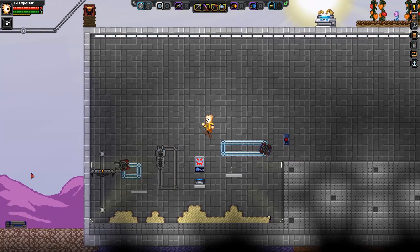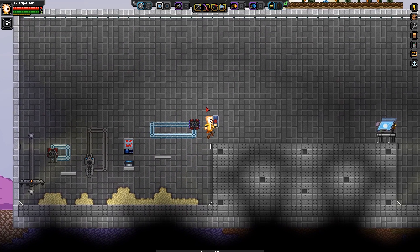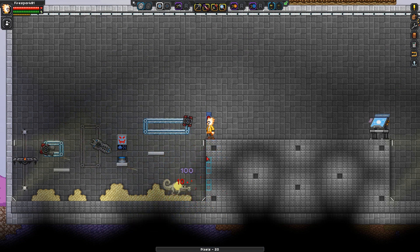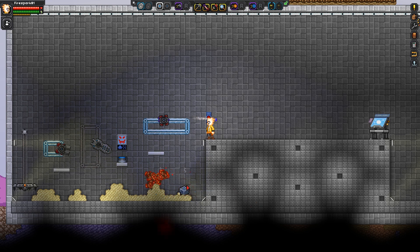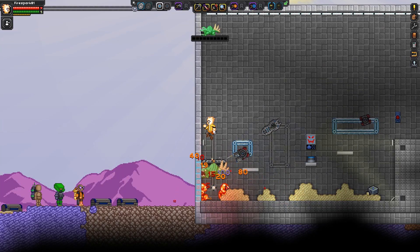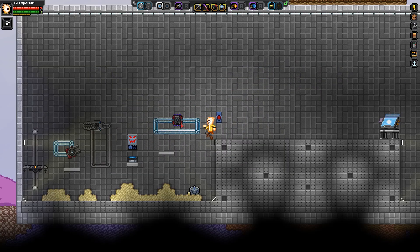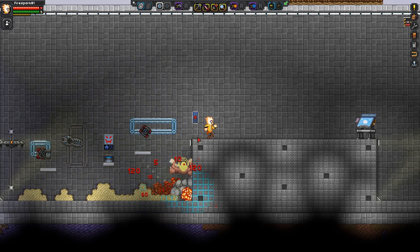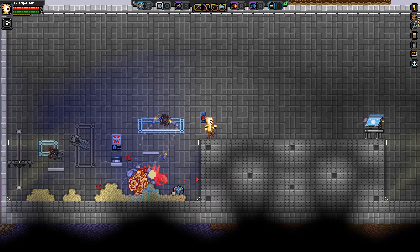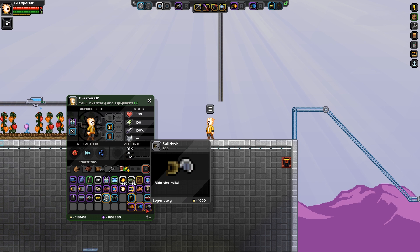You can't ride any of the guard platforms except the flame platform — that's the main difference between the flame one and the others. Let me spawn a mob and you can watch these guys attack. They make pretty short work of enemies; they have really high hit points but do decent damage. You should see the flame platform hit it with jets of flame. These are really great for guarding your base. I especially love the rocket one — it does crazy damage, shoots a ton of rockets, and actually damages tiles, which you can see lighting up blue from tile damage.